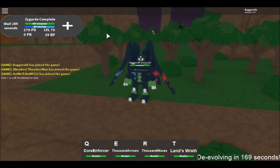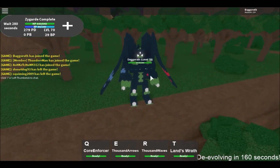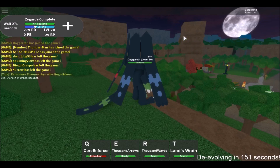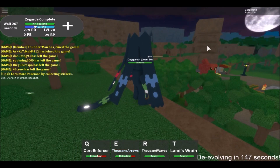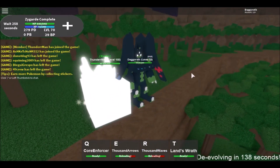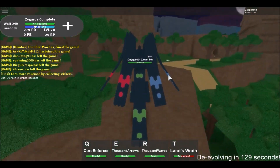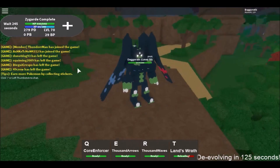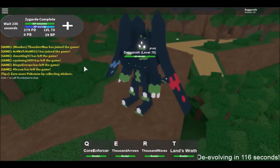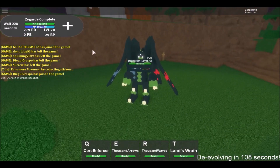Finally we have Zygarde Complete — Zygarde 100% — in all his beauty with that fantastic rainbow chest. He's got Core Enforcer, which looks pretty good, and the moon's coming too for added effect. He's still got Thousand Arrows, Thousand Waves — similar idea but a little quicker — and Land's Wrath. He looks cool and he's got a ton of health — at only level 70 he's already 840. He was a lot of work but worth it. That's it for the video — thumbs up if you liked it, subscribe for more, leave a comment below, and until next time, peace!